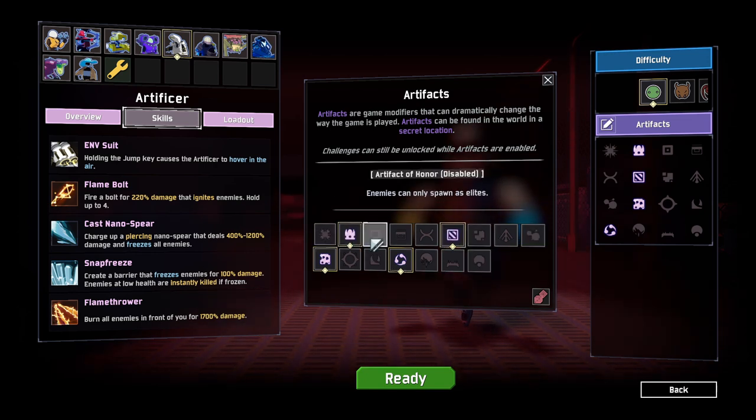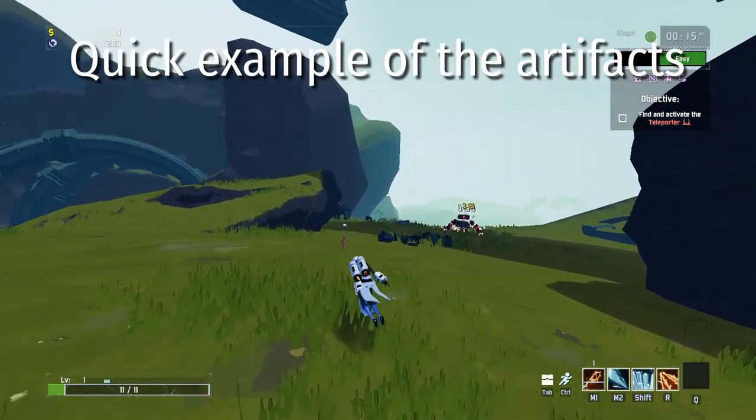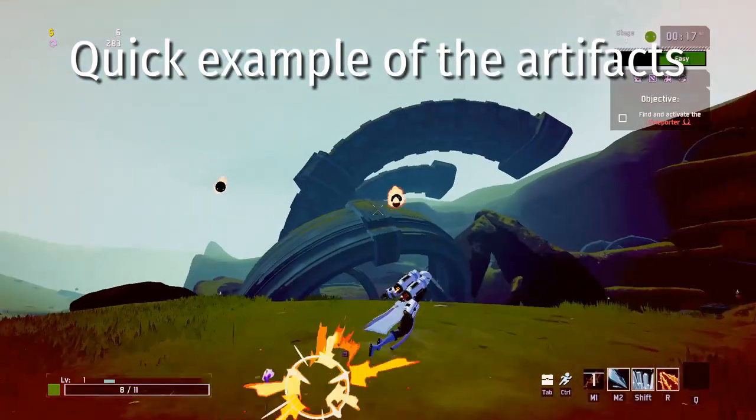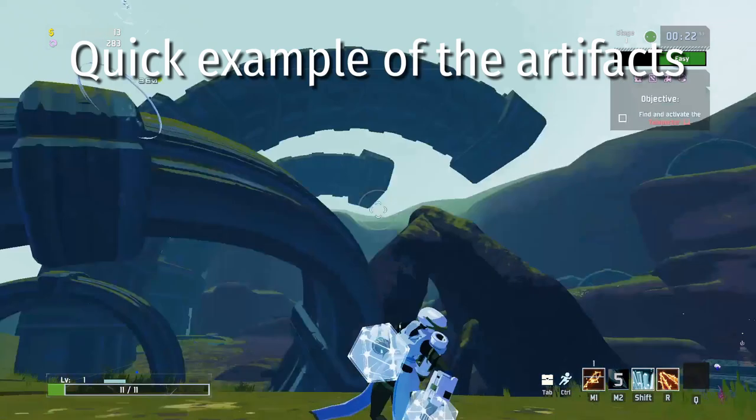With all of these artifacts you should be doing a huge amount of damage. You have the artifact of glass which gives you 500% damage, then you get to choose your items with artifact of command, which means you can have a full stack of crit glasses so your 500% damage is doubled.